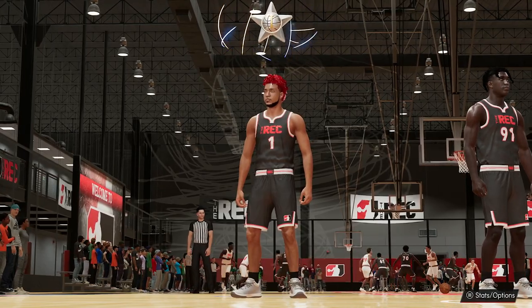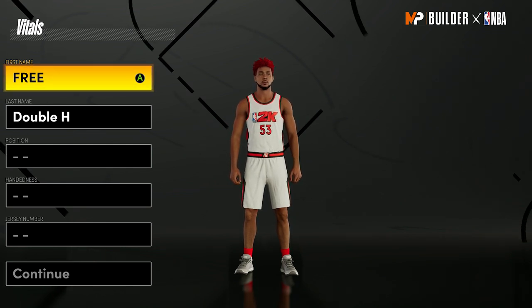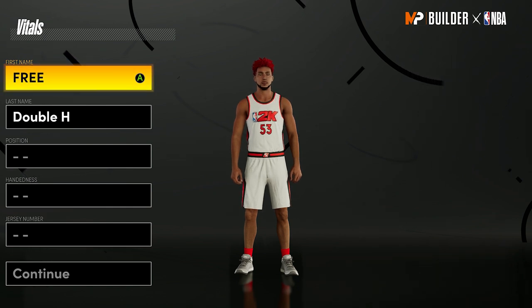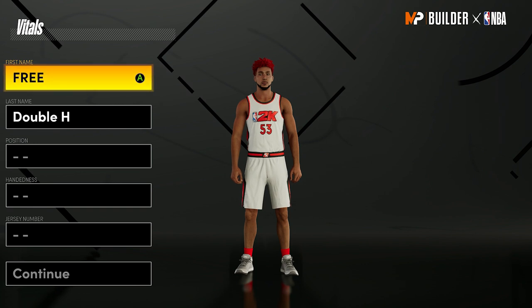Let's jump straight into the build creator. Today I'm bringing you the 3 most broken builds in NBA 2K21. These builds get 90 plus badges, are 6'7" and 6'8", can shoot from half court, break ankles every possession, and get contact dunks after contact dunks.